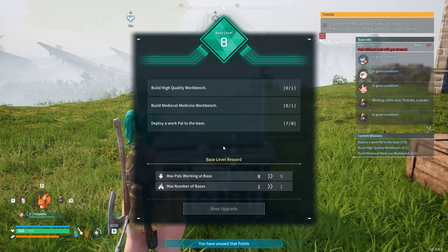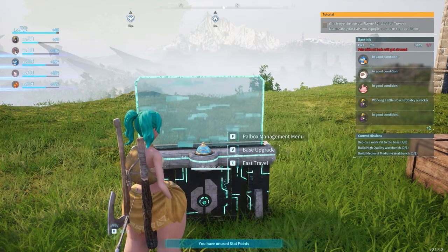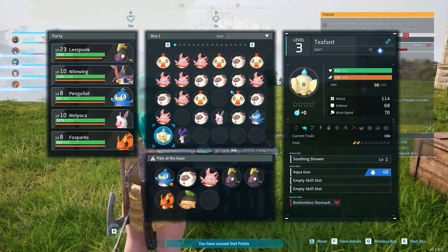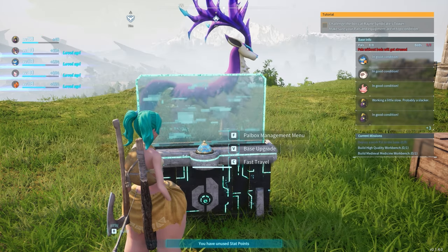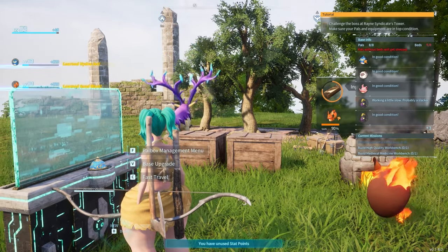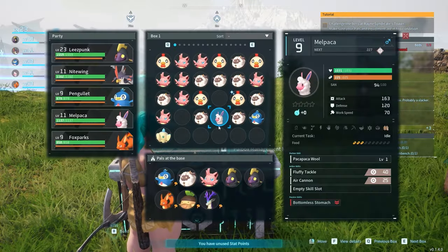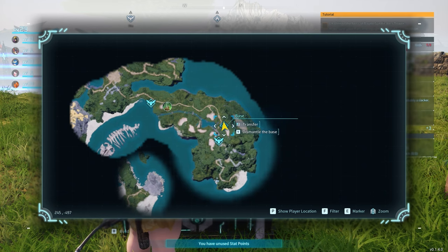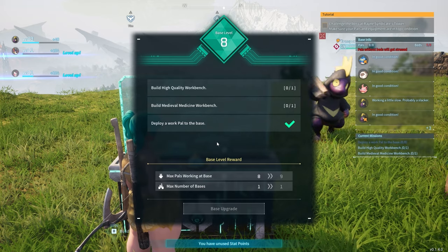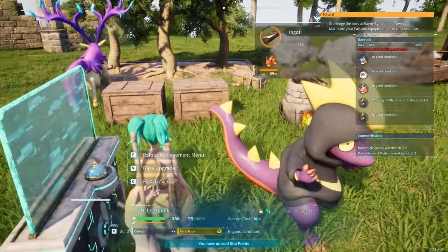And I need one more pal to go to work. All you can do is watering. Oh yes, you can do some lumber farming — smack smack smack smack. Very good. And I think that's good for now. I need a medieval workbench and a high quality workbench.